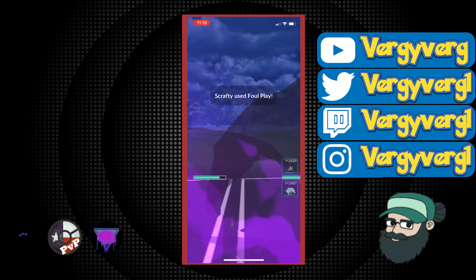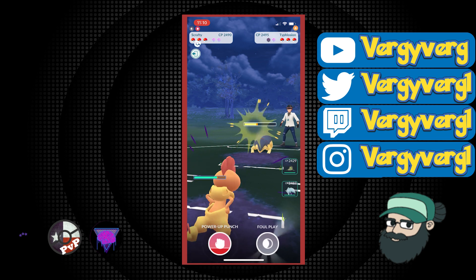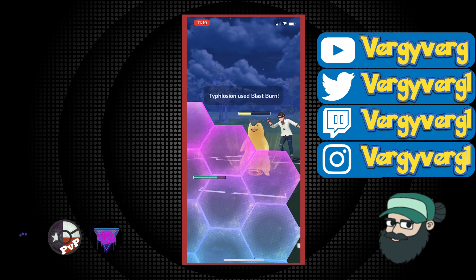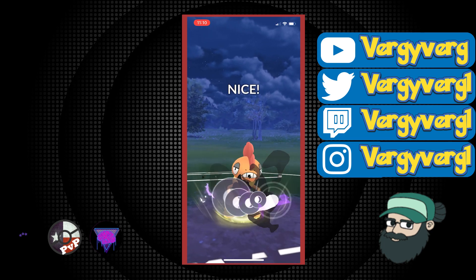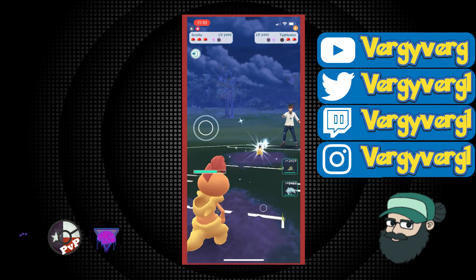Obviously Typhlosion's attack stat is pretty high, so it would win CMP. He did end up shielding, and I'm actually willing to shield this too — I did CMP tie on this move. We need to win the front matchup with Scrafty. I don't want to get hit by a Blast Burn and then go into a two-shield scenario we can't get past. Now that we've taken Typhlosion out, it's great.